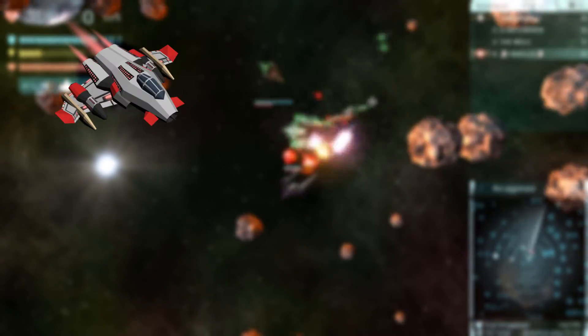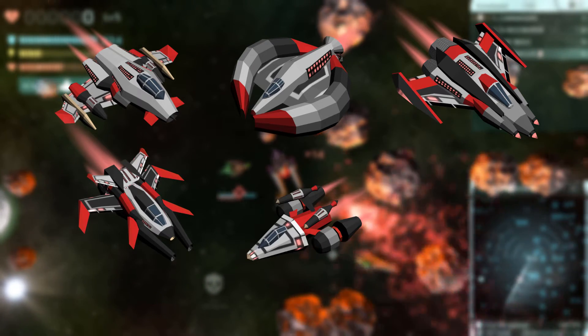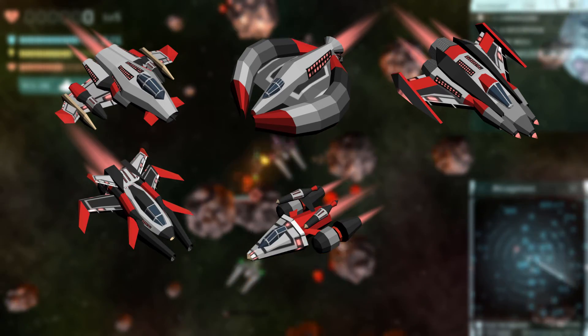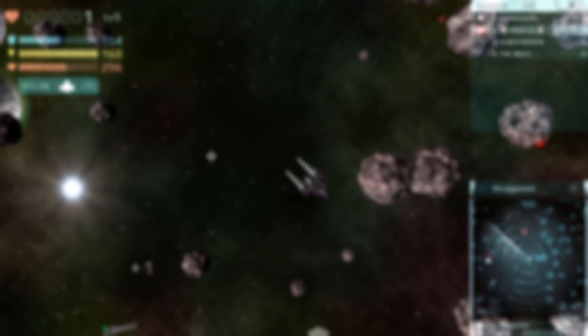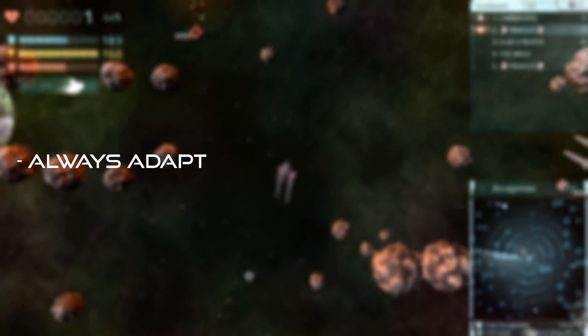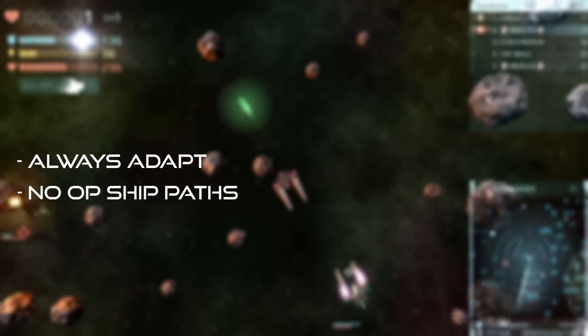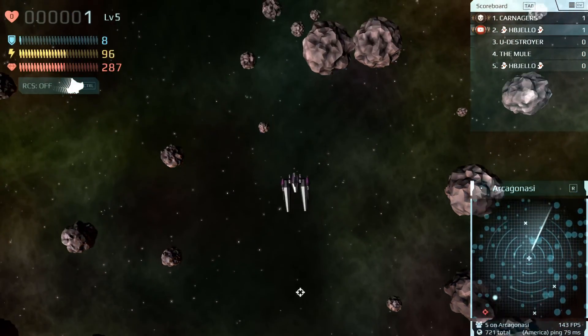And there you have it: the Advanced Fighter path, the O Defender path, the Howler path, the Marauder path, and the Acebeaster path. All these ships have good aspects and downsides as well — that's what makes this game so great. The tree is so balanced that you need to respond to events happening in-game in order to succeed. You can't just stick to one overpowered path for every single game. With that, I bid you farewell. Get out there and blast some stars.